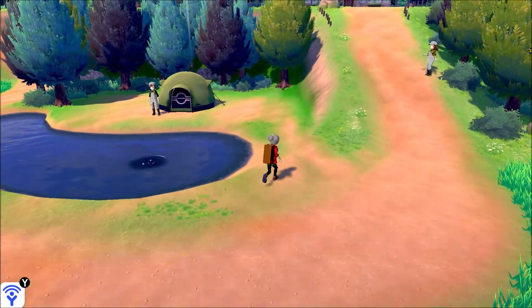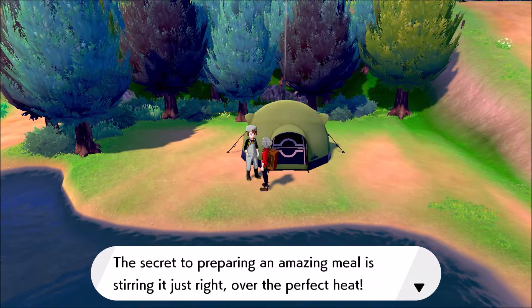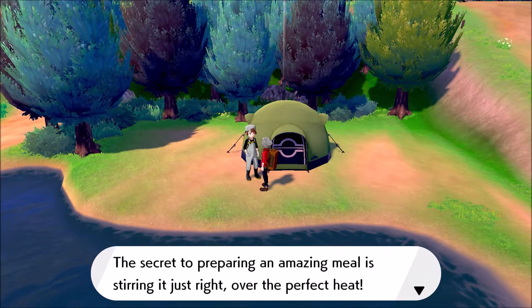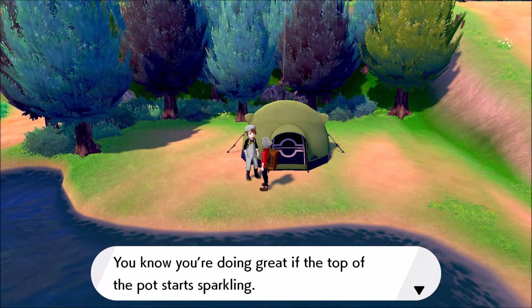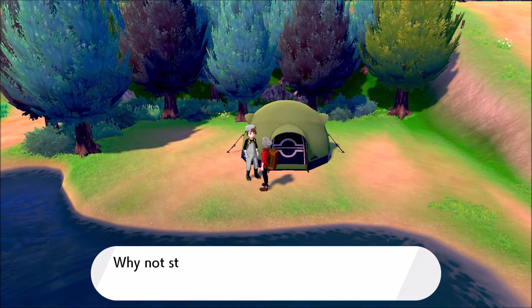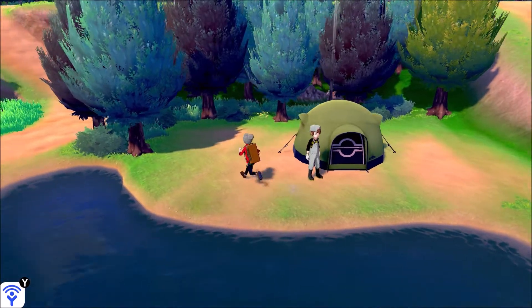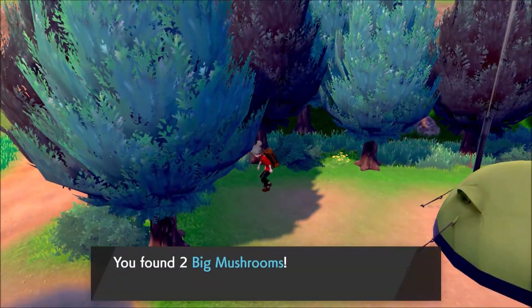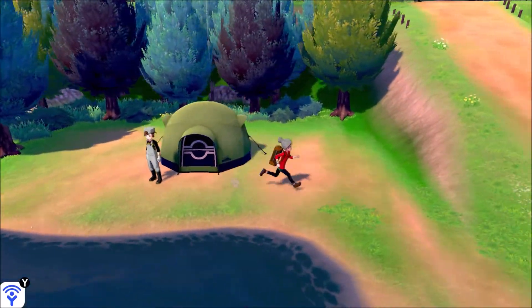Nuzleaf is a good addition for now. We got a tent over here. The NPC says: 'The secret to preparing an amazing meal is stirring it just right over the perfect heat — you know you're doing great if the top of the pot starts sparkling. Why not stop by my camp and practice cooking a bit?' I'm okay. I saw some glittering things here — we got mushrooms.